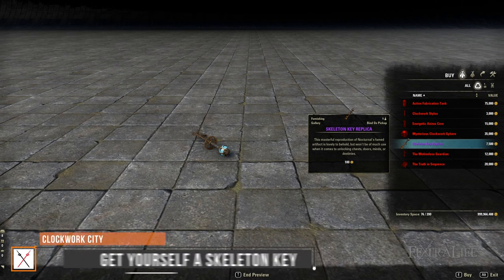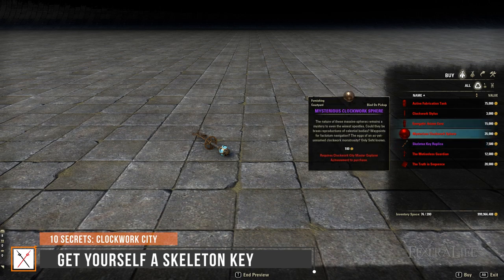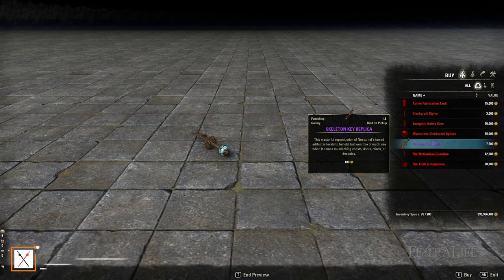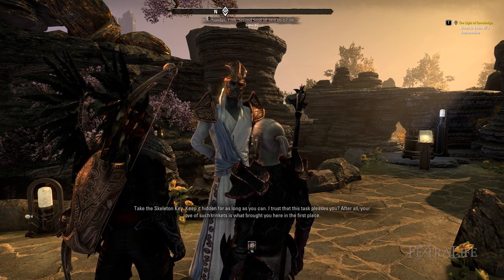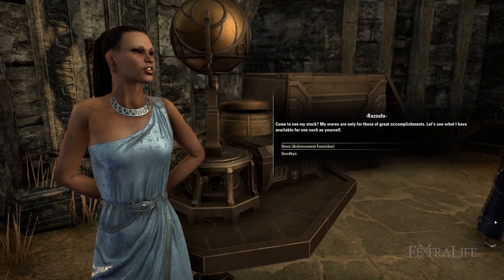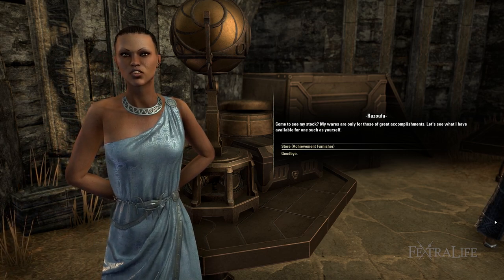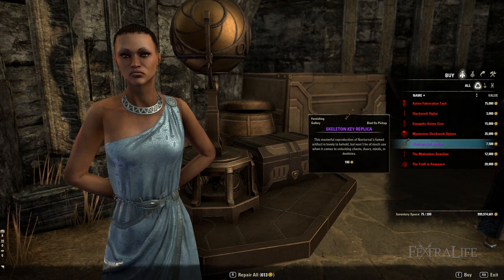Number 5: Get Yourself a Skeleton Key. This particular Daedric artifact has seen its share of action in the Elder Scrolls world — it's not new to this storyline, but a recurring object from Morrowind, Oblivion, and even Skyrim. Sotha Sil charging Divayth Fyr with safekeeping of the key is history in Elder Scrolls. You can acquire a housing item called the Skeleton Key Replica that looks exactly like the real thing. Obtain it from the Brass Fortress by talking to the Achievement Furnisher after completing the Burden of Knowledge. It costs 7,500 gold.